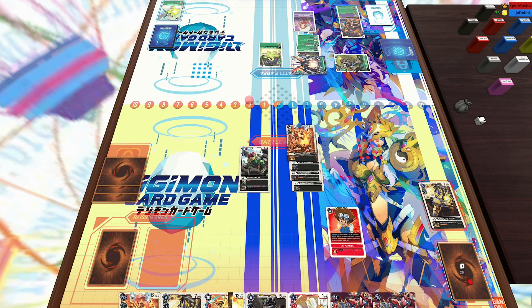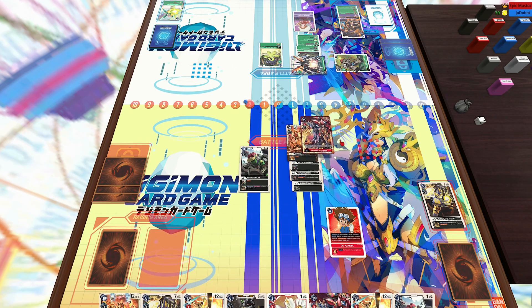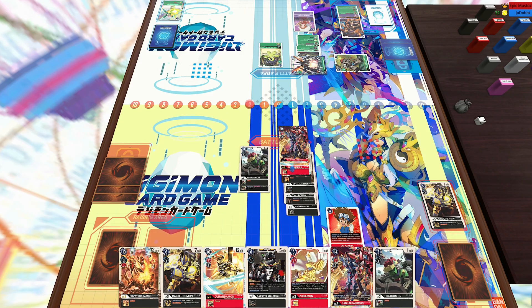He is going to Digivolve that Aruramon and then Digivolve straight into the MaloMyotismon, which is interesting. He probably doesn't want to wait until the following turn, but five cost is very costly. So I'm just going to bring out the Toy Agumon there. Luckily for me, I've got so much memory to work with, so I think I can turn this game around. I'm just going to Digivolve straight into the Bribal Ludomon for three, drawing into yet another Durandamon, Digivolve straight into Ragnalordmon, and then use his ability to stack the Durandamon on top, gaining three memory — essentially a zero Digivolution cost.